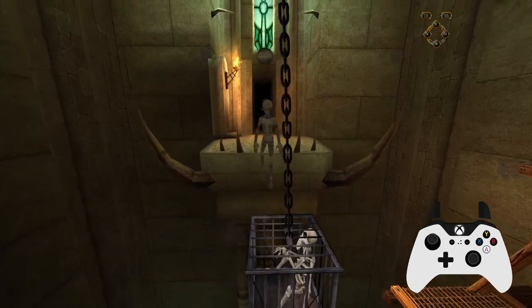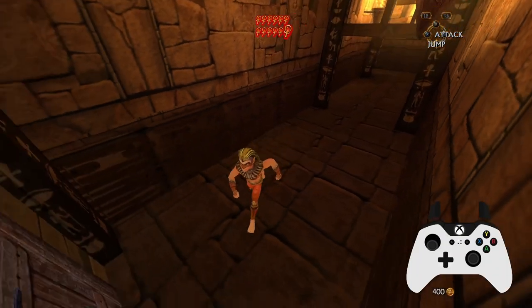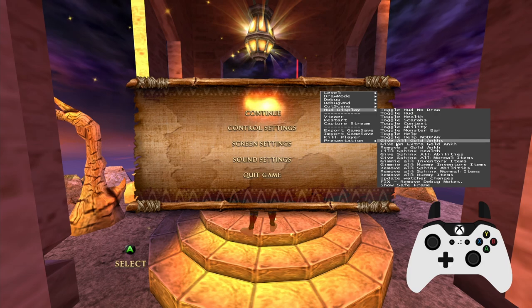I would highly recommend enabling developer mode to practice hovering as it allows you to quickly change levels to practice in different locations, however it isn't required. If you don't know how to enable developer mode, I will put a link in the description of this video to a tutorial on how to both enable and use it.